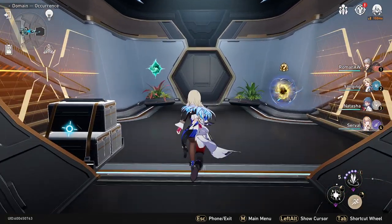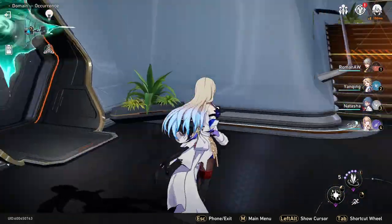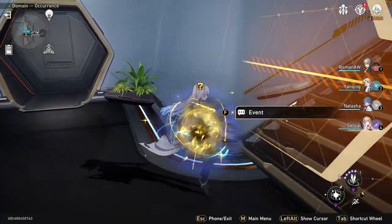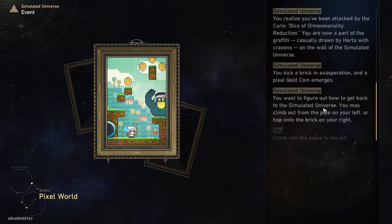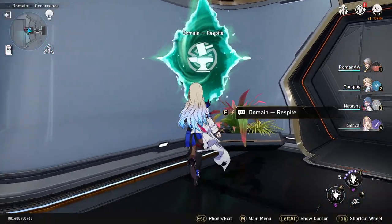When you get to five out of seven, you won't be able to enter the portal without doing the event, so you have to do the event real quick. After you finish that, just take the portal.